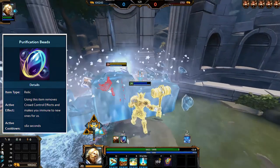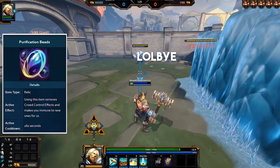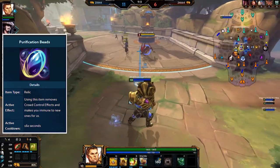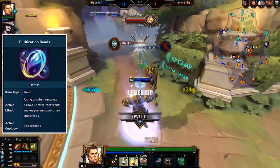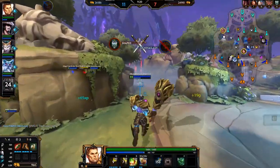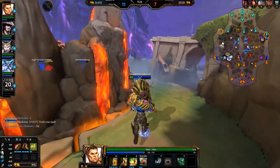Purification Beads can remove CC from you and make you immune to new ones for 2 seconds. Upgrading it reduces its cooldown by 30 seconds. This is invaluable and makes Beads the most popular relic in the game by a long shot. Tanks usually don't need this as they can survive through CC without dying, but any squishy god wants Beads almost every game. The cooldown is very long at 160 or 130 seconds depending on whether you have it upgraded, so use them wisely.